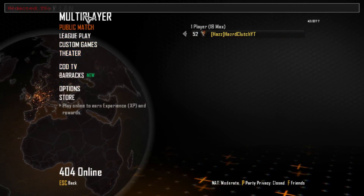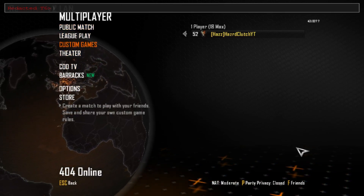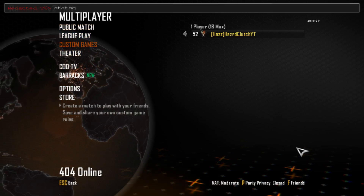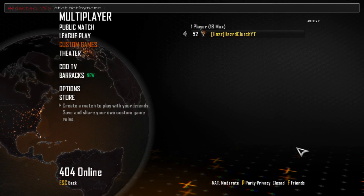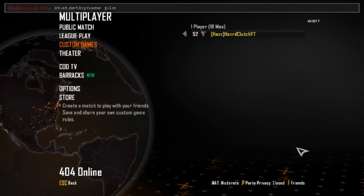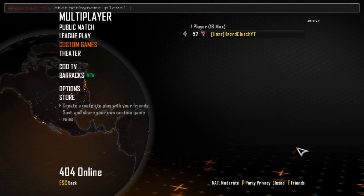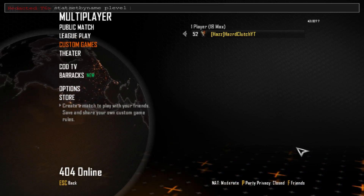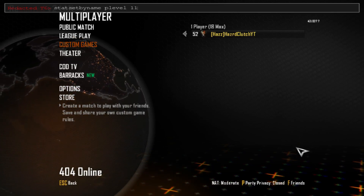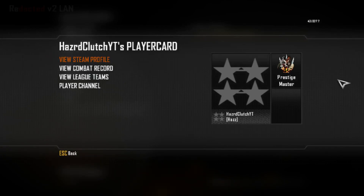Press the tilde key and it'll open a little menu at the top of the screen. All you're going to do is type 'stat set by name', then press space, and put 'p_level' followed by whatever prestige you want to be. I'm going to do level 11, so I'm Prestige Master now — as you can see there, I'm Prestige Master.